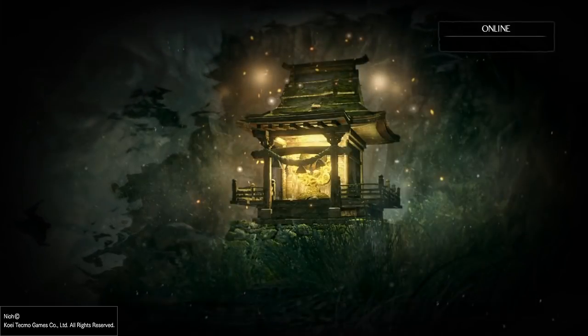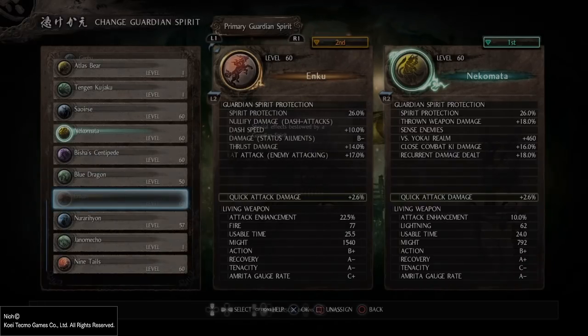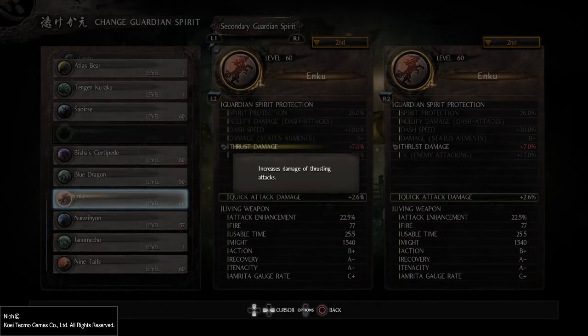The second spirit I chose is also Nekomara. Why? Because if you go to the second guardian spirit, it gives you 7% thrust damage. It says 'increases damage of thrust attacks,' and thrust attacks affect your throwing weapon damage — basically it increases the kunai, the storm kunai, the shuriken, and so on. Also, it increases the stone damage.